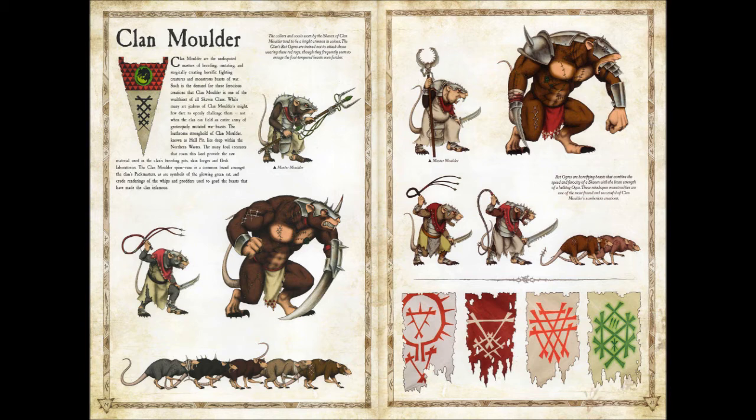One banner is kind of triangular, but the rest are pretty normal Skaven. You have your bit of green in there to represent the warpstone. As long as you get all your markings and everything in there, it's pretty cool. Definitely try to include the glowing green wrath and the crude renderings of the whips and prodders. Actually, I can see it now — I think the first banner here kind of looks like the prodder that he has.